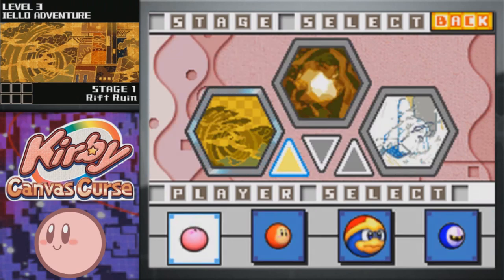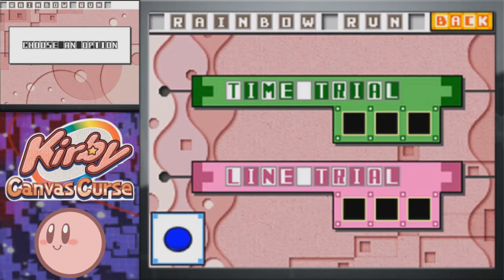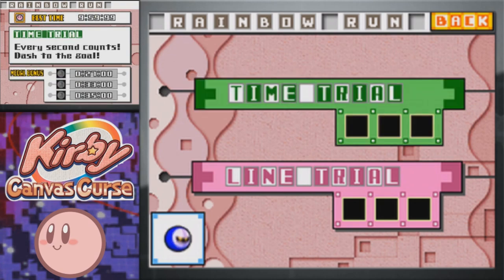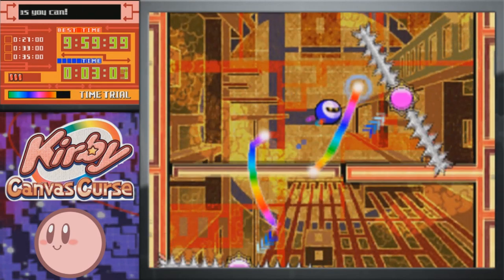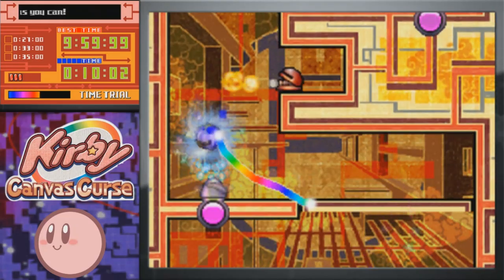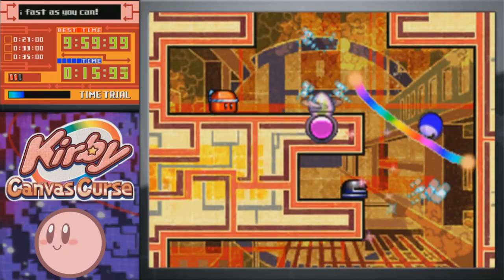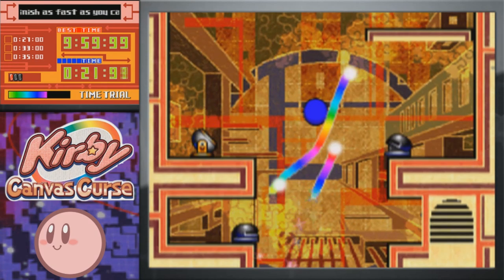So we're going to go ahead and continue on with more of these Rainbow Run stages. We're in World 3 right now, or Level 3. The first stage we have is Rift Ruins, so we're going to go ahead and select our Meta Knight Ball. Even though I do heavily recommend the Meta Knight Ball for a vast majority of these stages, I wouldn't say he is the end-all best character for this mode. He just makes a lot of the stages easier because he moves a lot faster — you get bigger boosts from the Rainbow Line and the Tap Dash. So especially for the time trials, it just makes more sense to use Meta Knight.